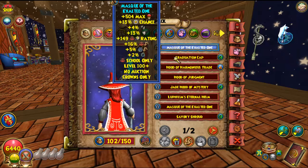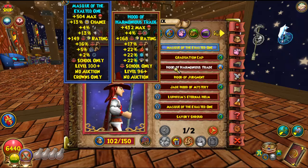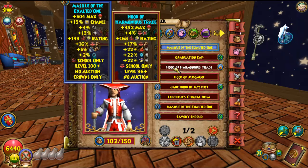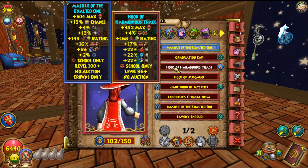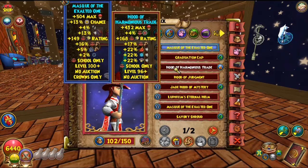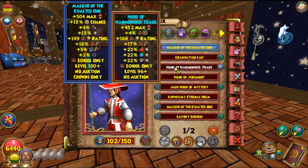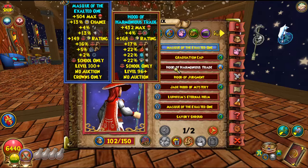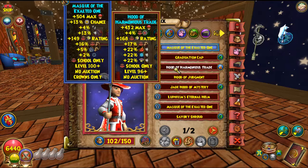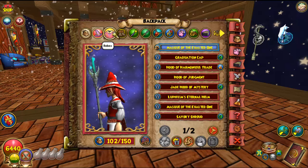If you don't have this hat, I recommend using the crafting hat you get from Sardonyx for level 96. It's still good — it gives 22% resist to all elements, and a little bit more damage than the Malistaire hat, but it has no power pip chance or any pips.